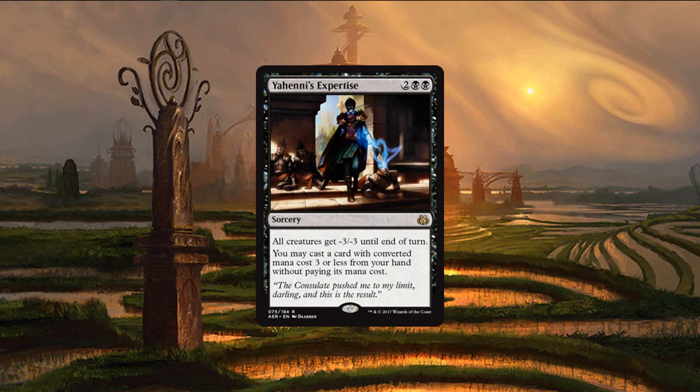Black's last amazing rare or mythic is Yeheni's Expertise. It's a board sweeper of sorts, allowing you to give all creatures minus 3/-3 until end of turn, and that kills a lot of creatures. On top of that, it lets you play a card with converted mana cost three or less from your hand for free. The Expertise cards are not as good when you're in top-deck mode, but four mana for minus 3/-3 to all creatures isn't the worst rate on its own, and casting the other spell for free is just crazy. That's it for black; now let's move to red.